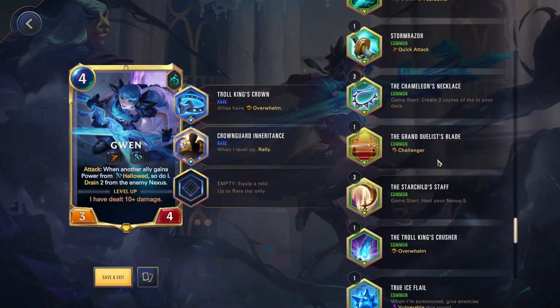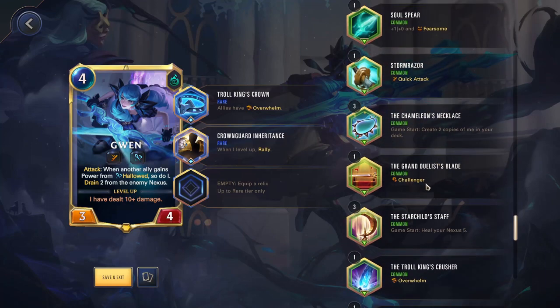Grand Duelist Blade — Challenger. This is kind of the opposite of Storm Razor. If you already have Quick Attack, you might want to grab Challenger because that combo is very strong in-game — being able to every attack just choose exactly who you want to attack and kill them. Very good but in very specific situations. Normally units have Challenger instead of Quick Attack, so normally you're going to be going with that instead.